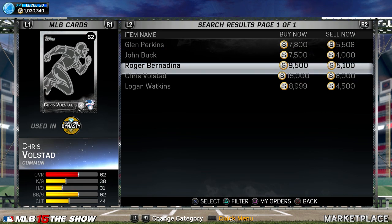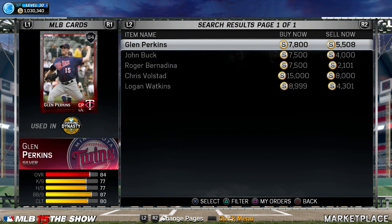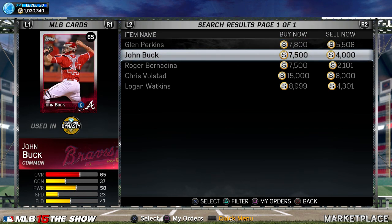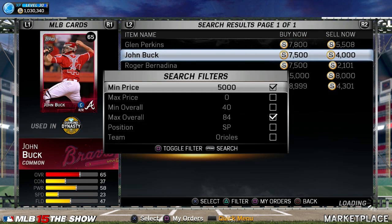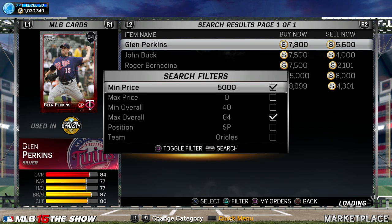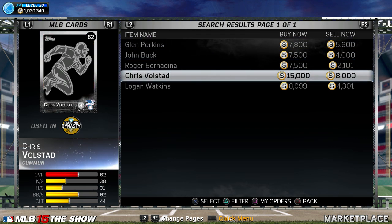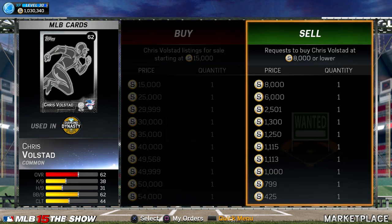If you have them, you can make a quick easy 4k if you just want to sell now. But periodically — not necessarily at this very moment — you can check this. If you sit on the market for like 30 minutes and keep checking, there's going to be a card that pops up for like 60k, 70k, sometimes even 200k or 300k.